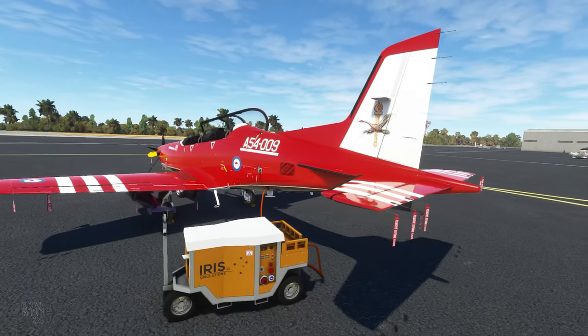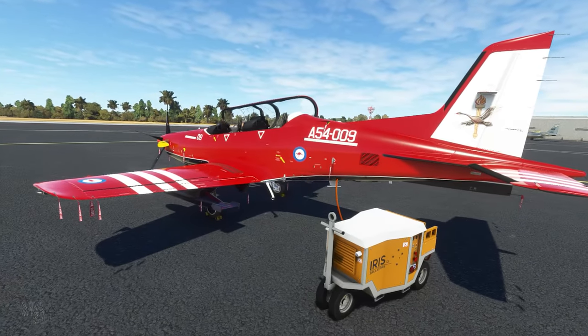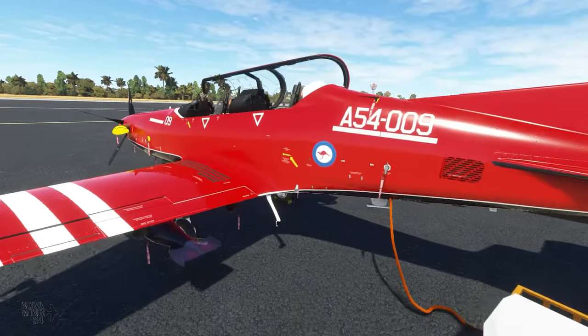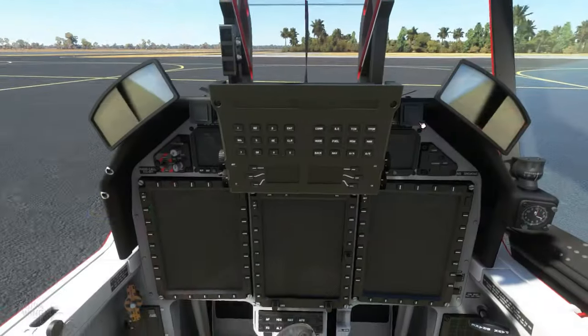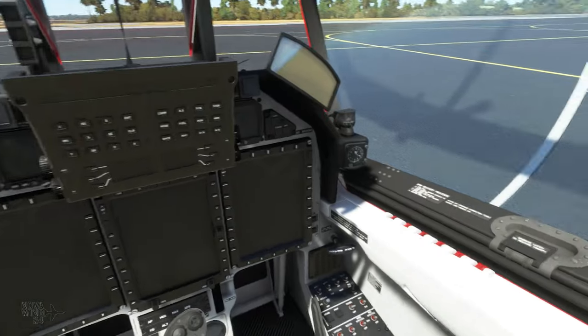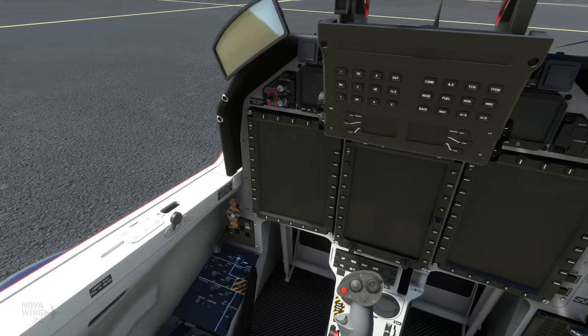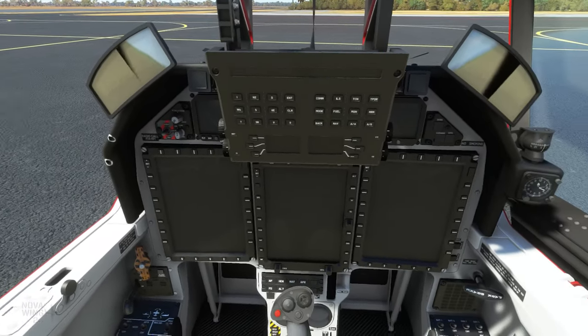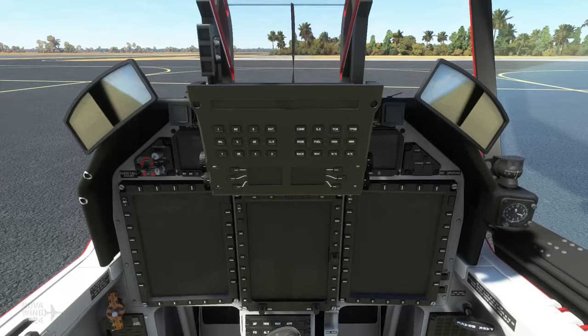Now that we've had a look at the amazing high quality external model, let's jump into the office and get started. Here we are in the cockpit of the PC-21, and again the team at Iris Simulations' attention to detail and modeling really shines through with a lot of detail in here.